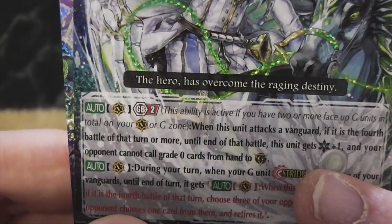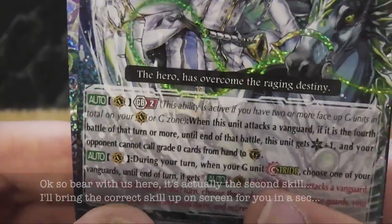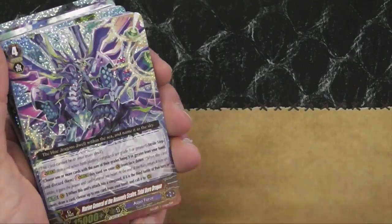If it's the fourth battle to turn on war, until the end of that battle this unit gains plus one crit. And your opponent can now call grade zeros from the hand of the guardian circle. It's on the normal version as well.